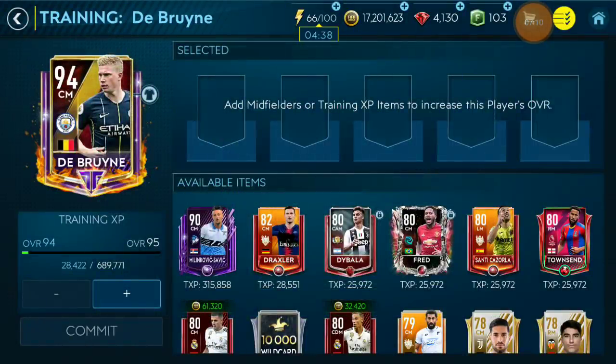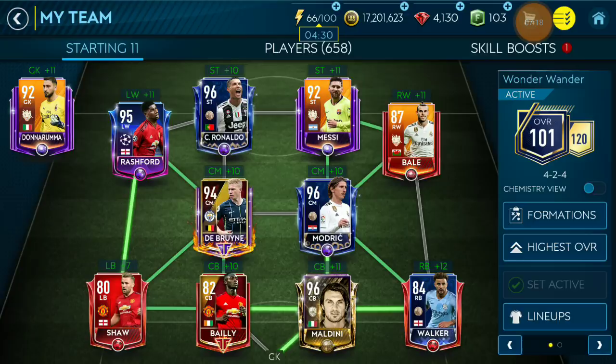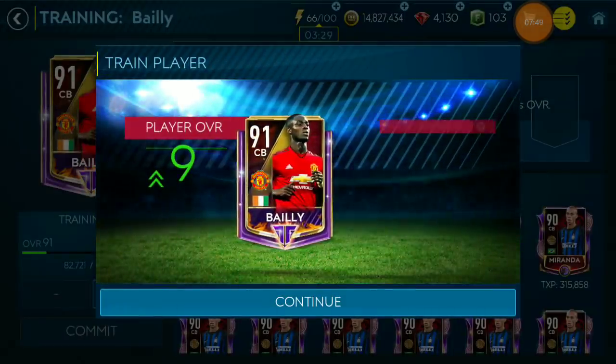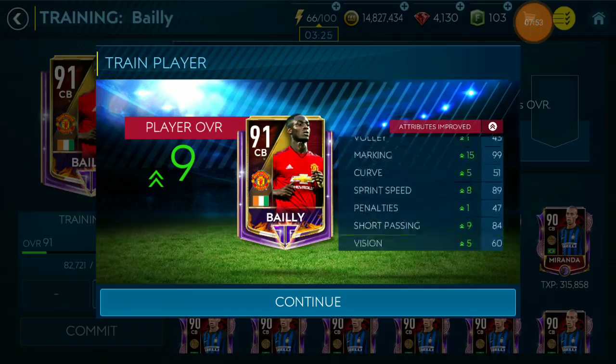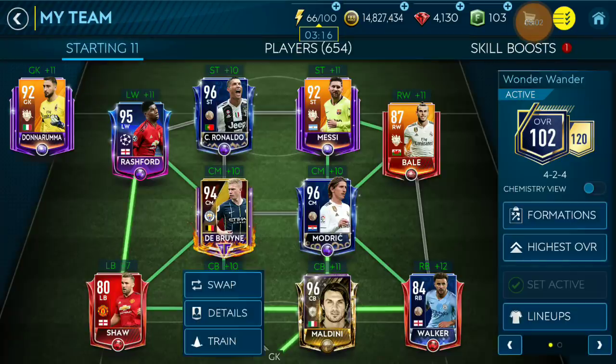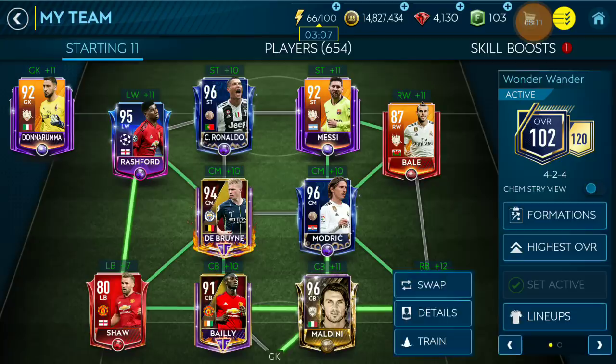Stats don't increase much until after 95 overall. We reach 101 overall now. For the defense, I'm throwing in three Mirandas — he's the cheapest defense XP available. I get Bailey up to 91. I want to get him higher later — the card looks much better once it hits 90. His aggression is 113 now; I want players with aggression of 120-plus, as they perform better. So I should train him up more.